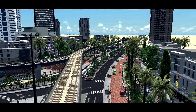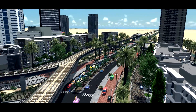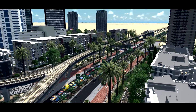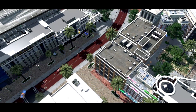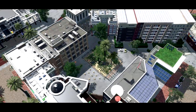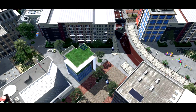Hey everybody, welcome back to AmarCity. In this episode we're working on the downtown of the city and also some canals around it that form the borders of the artificial islands that will make up the city in the future, and doing a bunch more detailing around the area — specifically with the new prop snapping mod, which I think is going to be quite a game changer. It actually allows you to snap props to buildings and do all kinds of stuff with that, so let's get started.